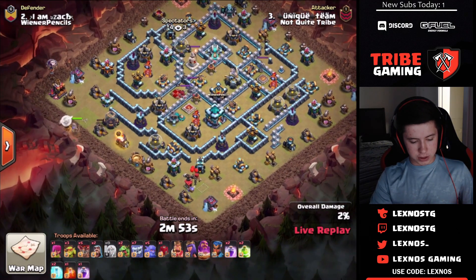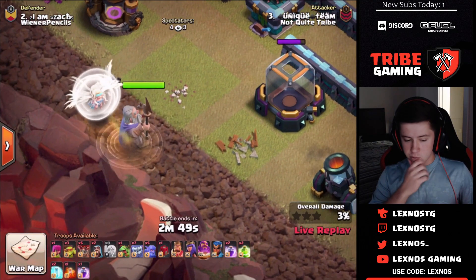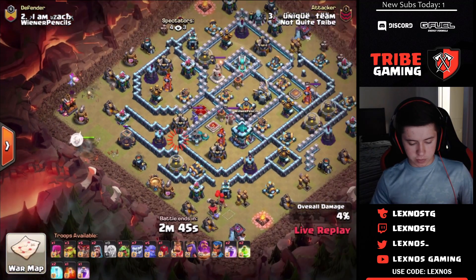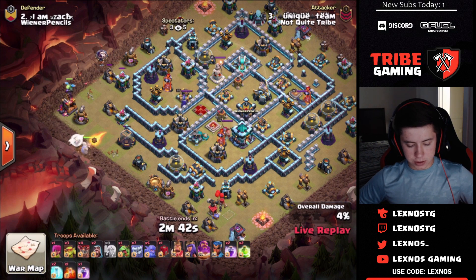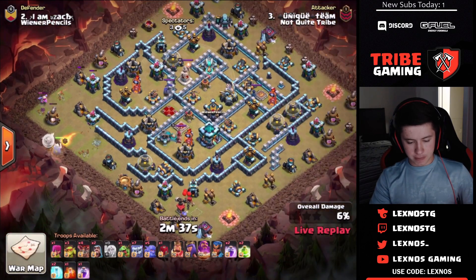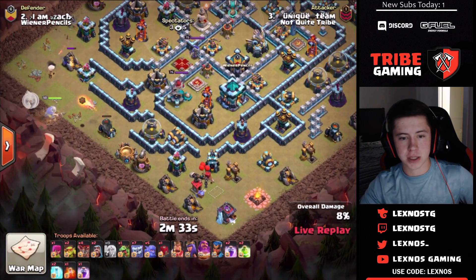Starting off with a warden walk — he's got that new gladiator warden skin. Warden coming in at 8 o'clock with a yeti smash, looks like with two jumps, a rage, two freezes. And currently has a siege barracks activated. Looks like he's probably gonna try to smash in from the 7 o'clock angle.